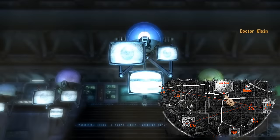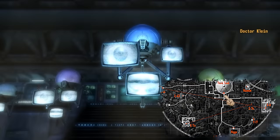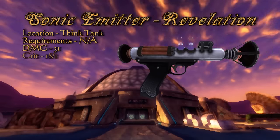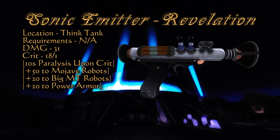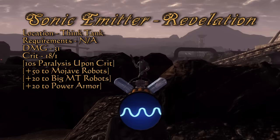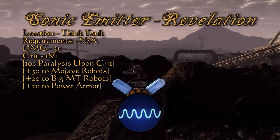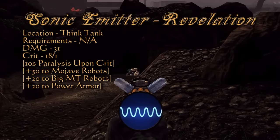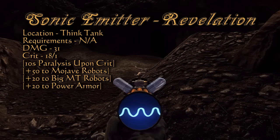During the starting dialogue with the Think Tank, they give you a couple of items to help you survive in Big Mountain. The first is the Sonic Emitter - Revelation, which upon a critical hit will paralyze the enemy for 10 seconds. Its damage output seems somewhat low at 31; however, all variants of the Sonic Emitter will have 20 bonus damage towards Power Armor and Robots. The rest of the frequencies I will list near the end.